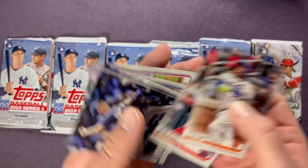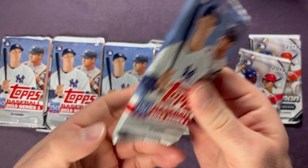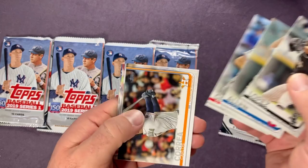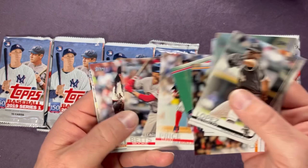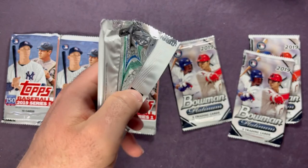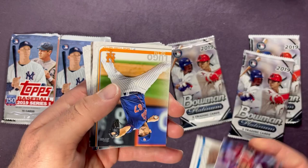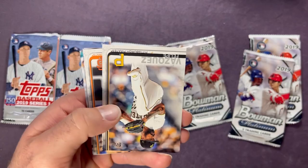All right, next pack. I pulled some nice rookies out of these packs in the first video. We'll see if we can have any kind of luck here. The packs I'm more looking forward to are those Bowman Platinum packs, with the really good chance for an auto. Garrett Hampson rookie — good chance for an auto and some parallels, things like that. We'll see how we do. There's Kyle Seager.